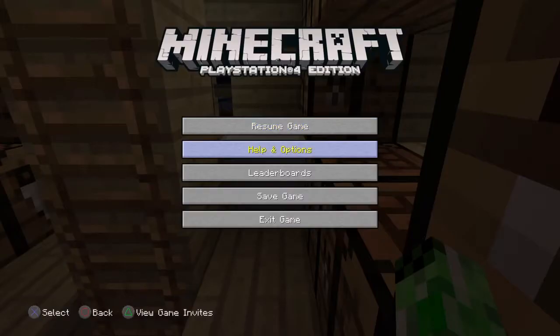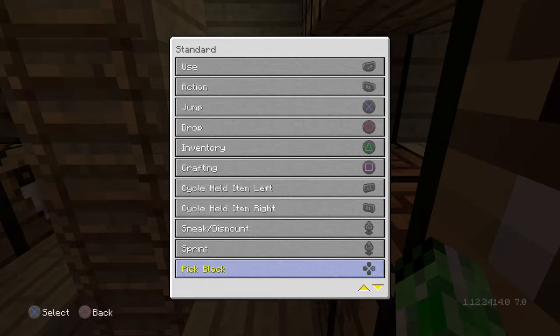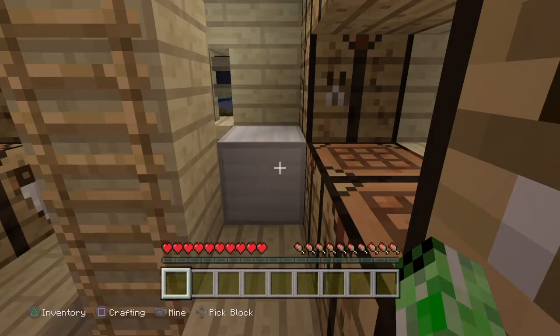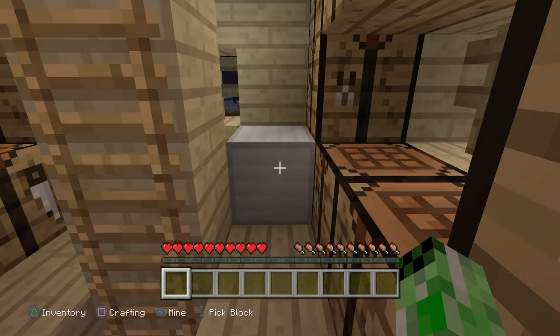You already have a block of it, so you want to have that in your inventory. If you don't already have the pick block set up, go to your controls, go all the way down to pick block. If it says none, click on it and set it. Then you have to click the block and go to the next row.